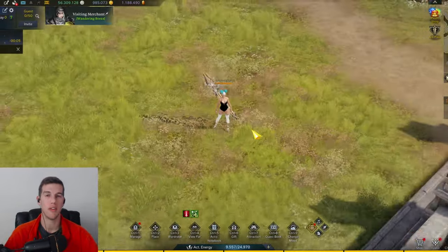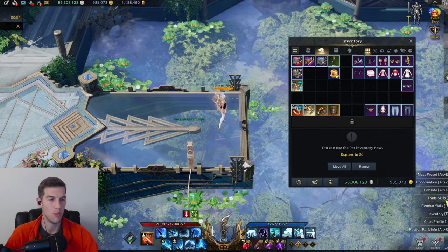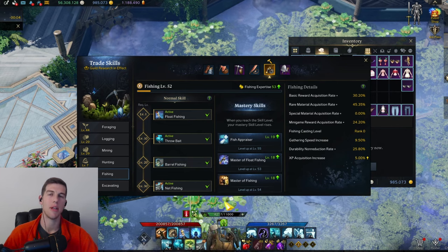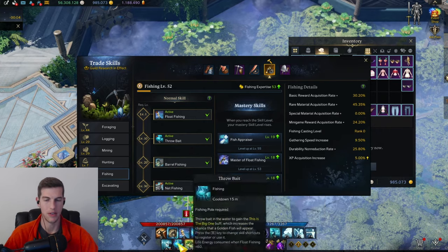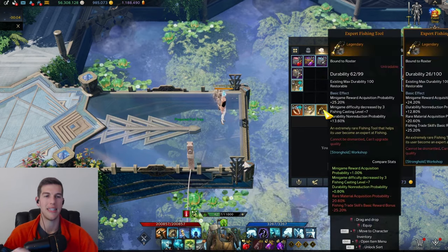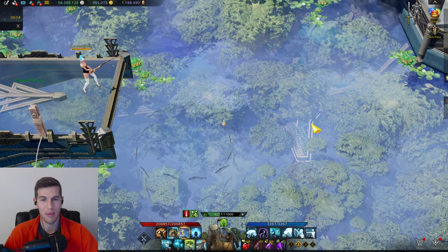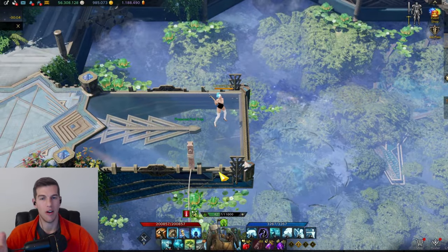Once you craft those fishing rods, you can go fish and it'll look something like this. One thing I forgot to mention: you will need your fishing trade skill up to level 30 because you need access to the skill net fishing. Also, if you're wondering how to move those skills down to your toolbar, you literally just click and drag down to whatever key you want them on.